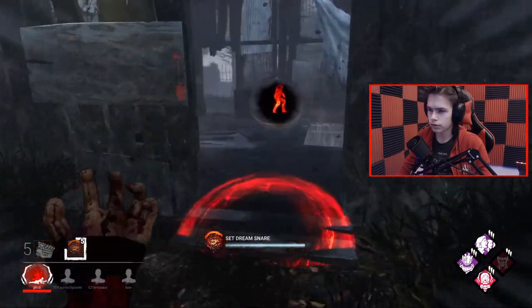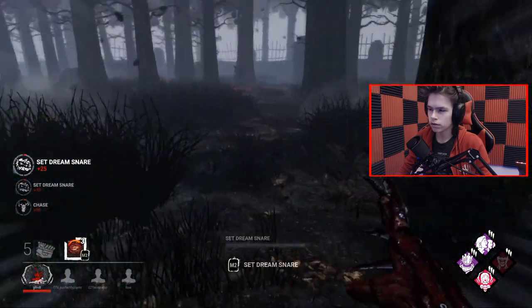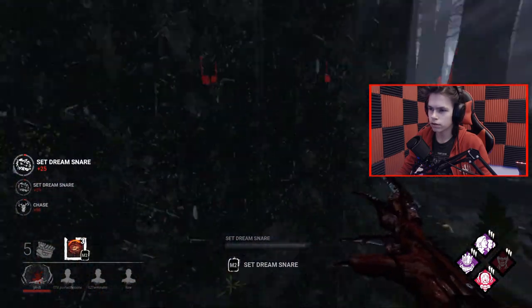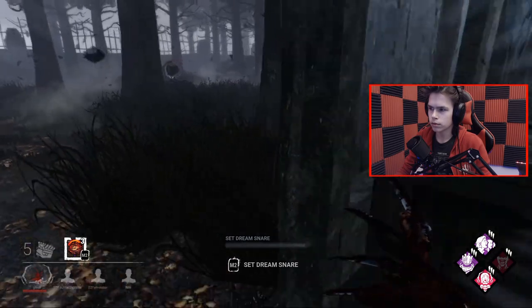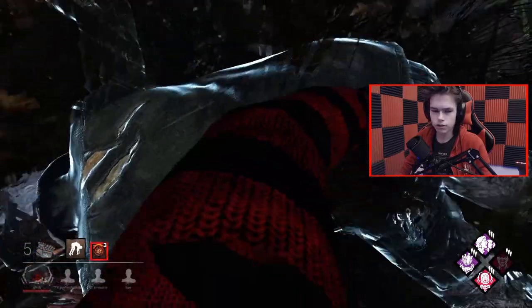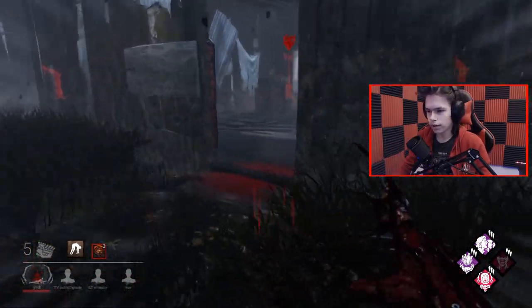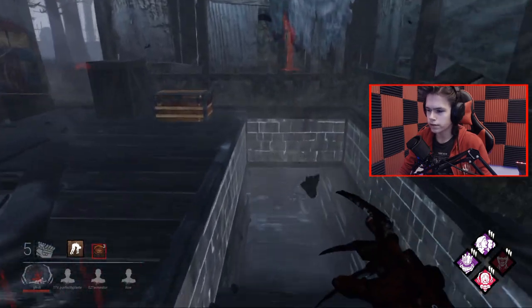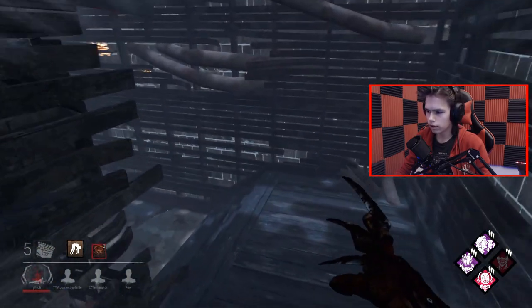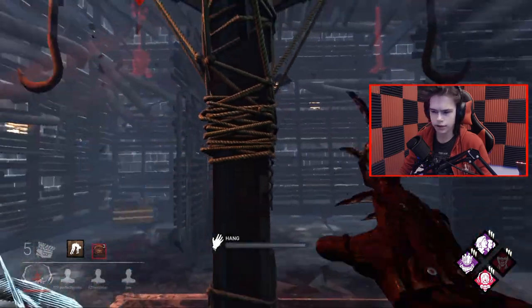Immediately getting Infectious Fright value. Is she still here? Maybe she just scurried off somewhere. Slugging at the beginning of the match is not ideal — we're gonna get this guy on the hook. Is the basement here? Oh, it is. Infectious Fright is going to be very good now, and the totem is right next to this area, so I can kind of proxy camp this — not actually, but you know. There's a gen right next to it as well.